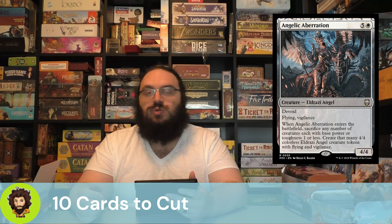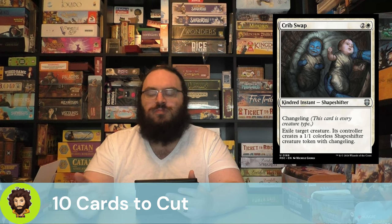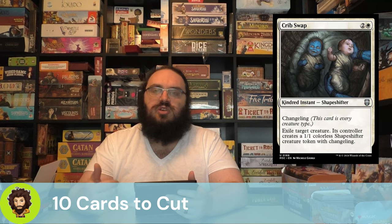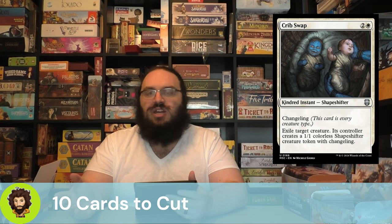Following up is Crib Swap, a kindred instant shapeshifter. It's a three-mana instant removal piece that exiles a target and gives them a 1/1 shapeshifter. It's honestly expensive for what it does — you may as well run Path of Exile or Swords to Plowshares. Yes, it counts as every creature type so you could use it with the commander, but at five mana with the copy we're at board wipe territory and we can do better.